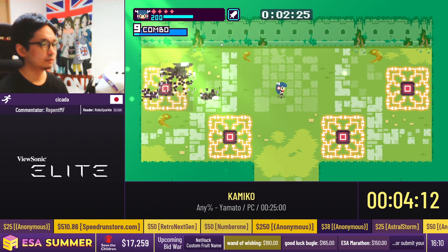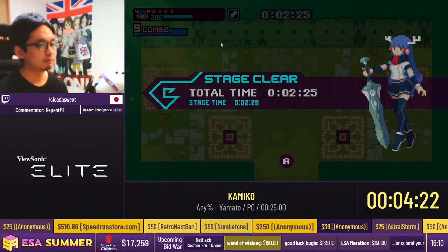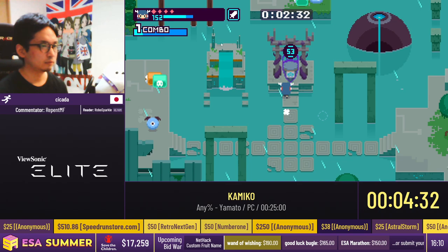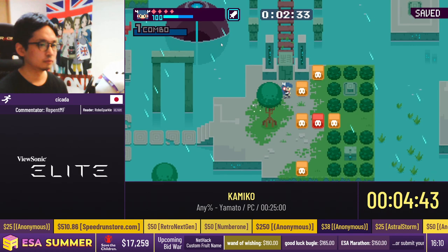Great job. Stage two is called the Sunken Relics. That first one was Force of Awakening. This one has a very set path. In the forest you could debate on whether or not to go left or right from the beginning, but this one is incredibly set. And I believe Labyrinth is as well — that's the third stage.